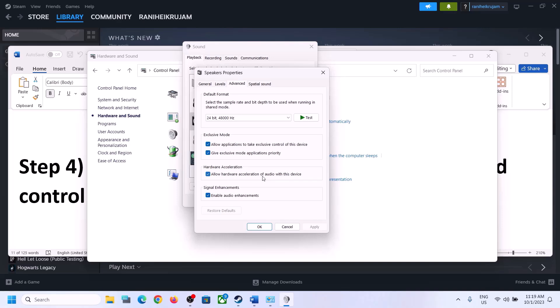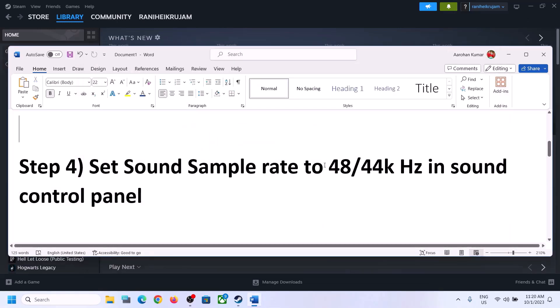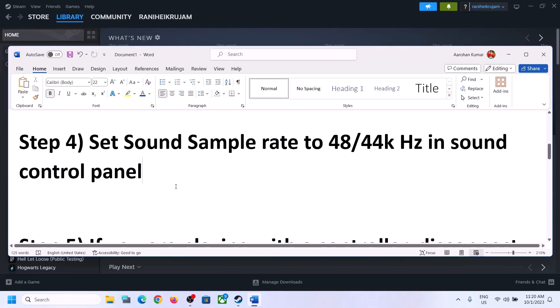You can also uncheck 'Allow hardware acceleration of audio with this device' if it is checked. You can also enable or disable audio enhancements — try checking or unchecking it to see which one works for you. Make sure you select 48,000 or 44,100 Hz in the Sound Control Panel for your speaker.